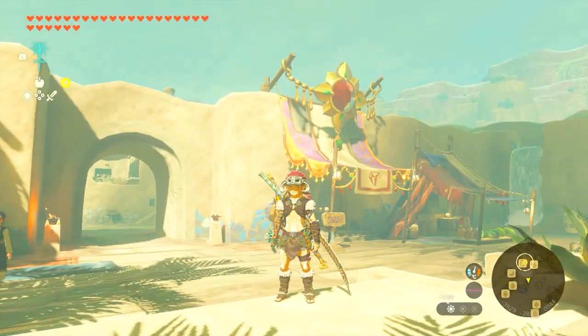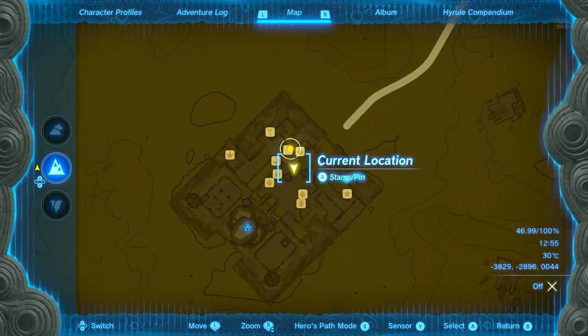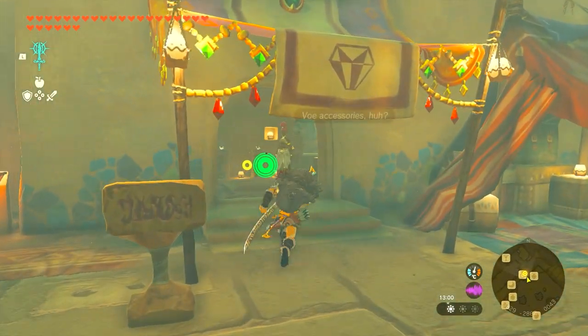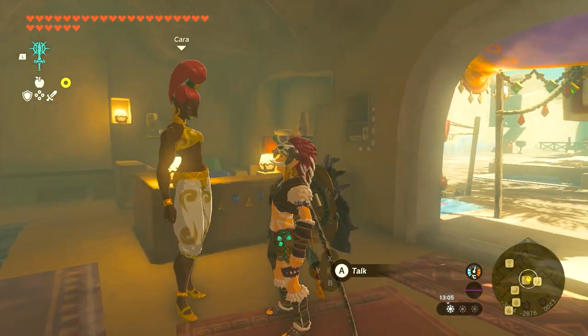The first thing is you have to finish the Lightning Temple and then return to Gerudo Town. Right over here, we're going to be going to the jewelry store where you'll be getting a quest called the Missing Owner. Here's the jewelry store — you can't miss it, it literally has an icon on the map. You speak to Kara here and she'll give you a quest called the Missing Owner.